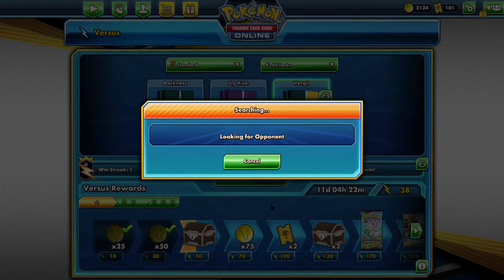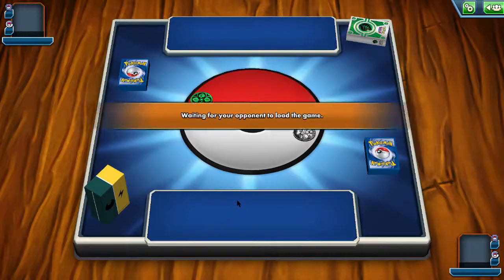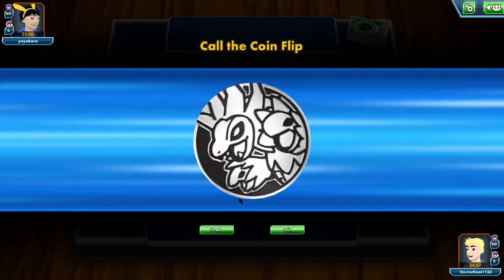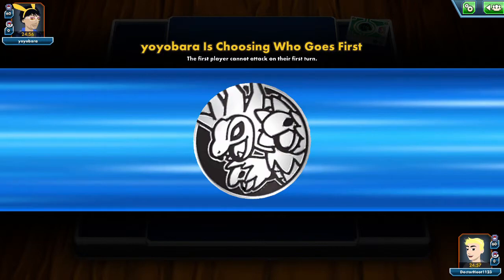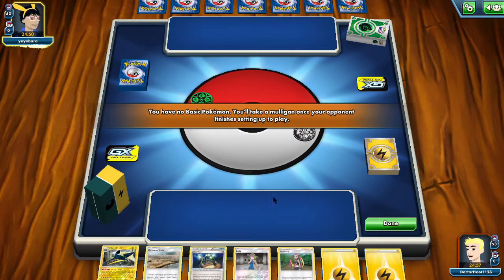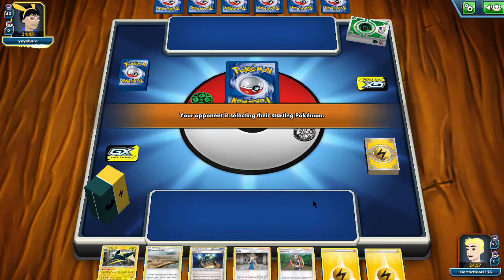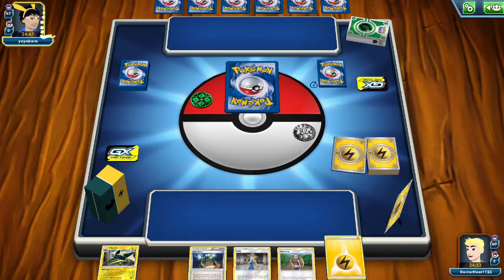Who will be our next opponent? It's gonna be Yo-Yo Barra, which is the sequel to Yo Gabba Gabba, I think. Tails — we did not win the coin flip. We got some stuff but no basic Pokemon, so we got all the wrong stuff. Hurry up, chip-chop-chop.